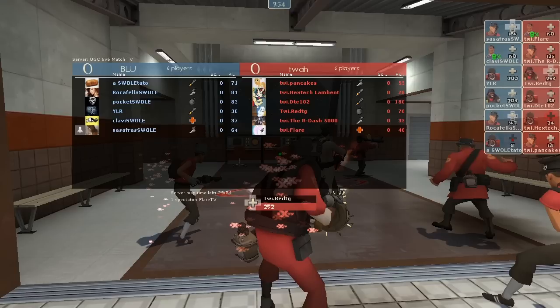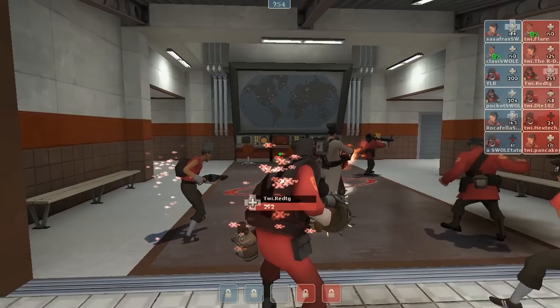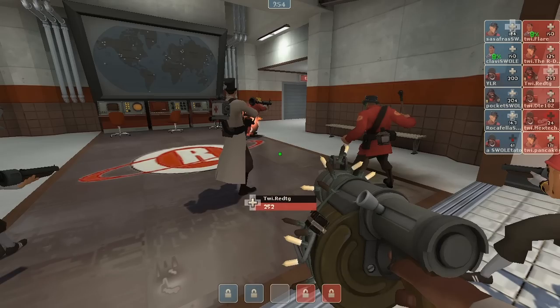On Team Wicked Instinct, we have Pancakes as Scout, Hextech's Lambent as Soldier, DT East is Soldier as well, Red TG is Demo, the R-5000 is Scout, and Flare is Medic. Let's get this party started.